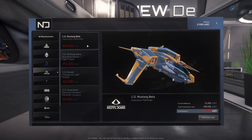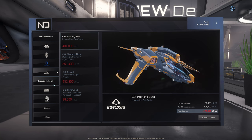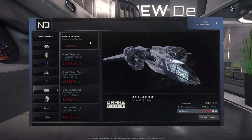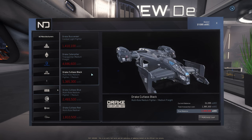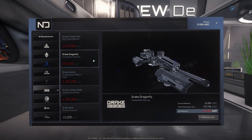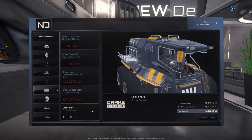Consolidated Outland: Mustang Beta, Mustang Alpha, Nomad, and Hover Quad. Crusader Industries: the Crusader M2 Hercules Starlifter is the only Crusader ship that can be purchased from Lorville New Deal Shipyard. Drake: Drake Buccaneer, Drake Caterpillar, Drake Cutlass Black, Drake Cutlass Blue, Drake Cutlass Red, Drake Dragonfly, Drake Herald, Drake Cutlass Steel, and Drake Mule.